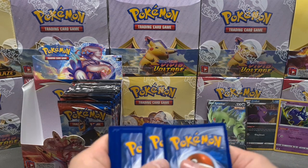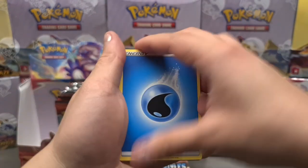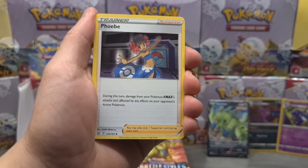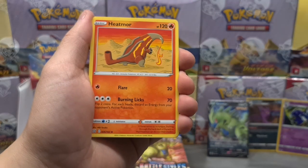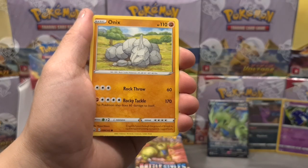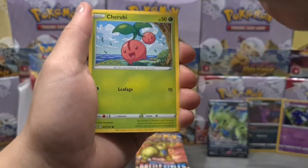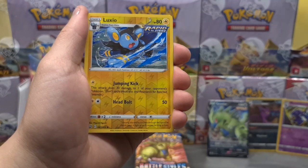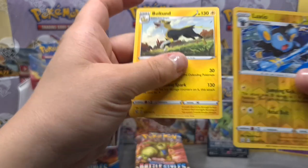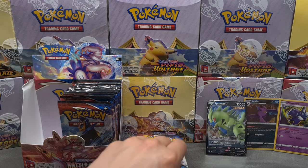Going forward with psychic and water. Rapid Strike Energy, Phoebe, Heatmor, Zubat, Remoraid, Onix, Marill, Shrubbie, Luxio reverse, and then we do get a Boltund — non-holographic.